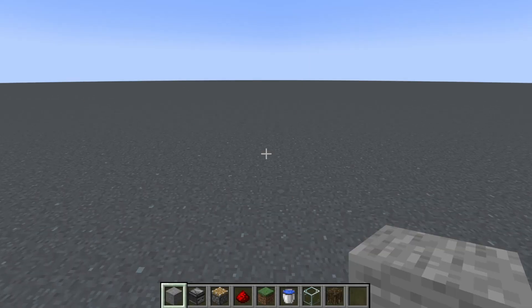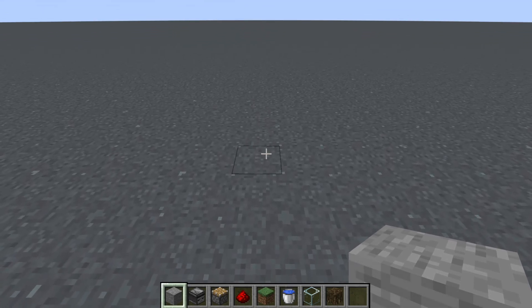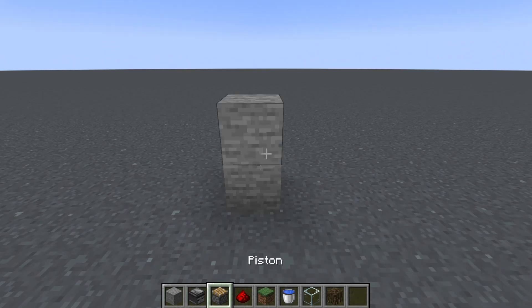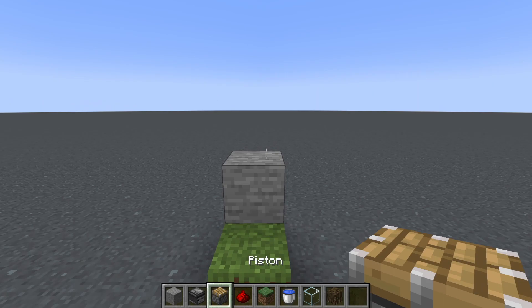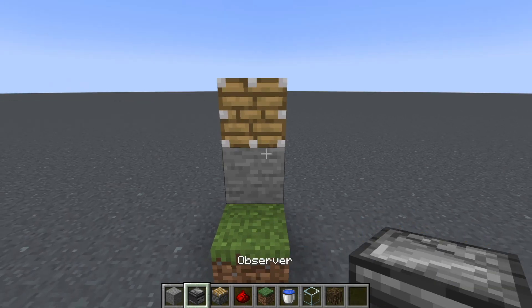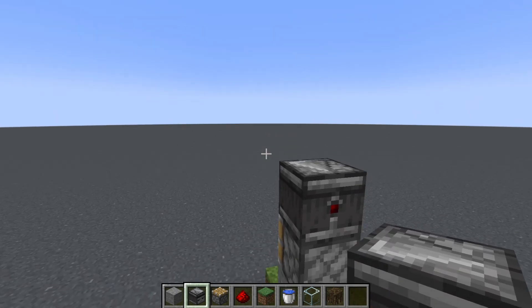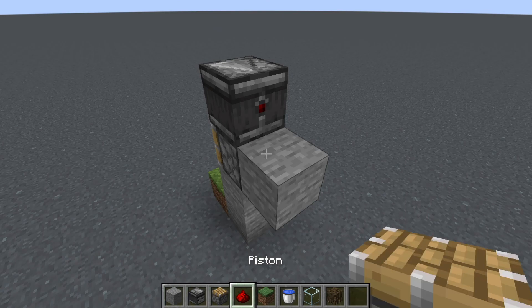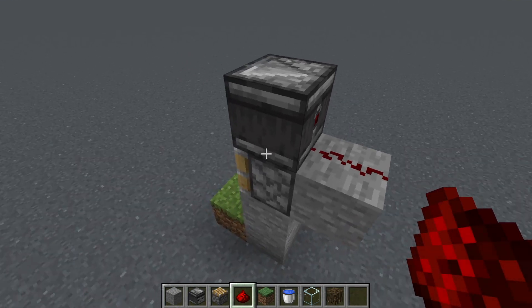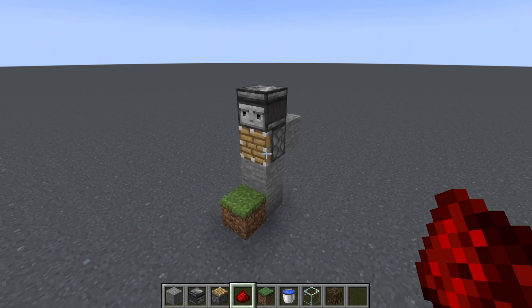We're going to start with the things that grow up. These are going to be really easy and pretty straightforward to build. We're just going to take two blocks up, put a grass in front, put our piston on top of this facing us. And then with the observer — this is the tricky part — you have to go behind so that it's looking the direction you want to go. We're going to place another block behind and a redstone. That's pretty much the whole farm — kind of a boring tutorial, but let's look and see what the variations are.